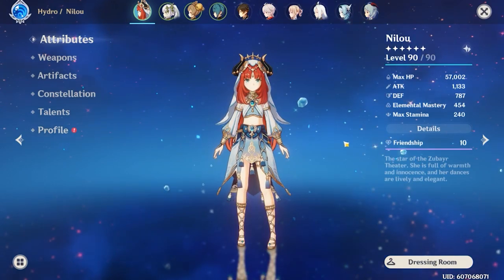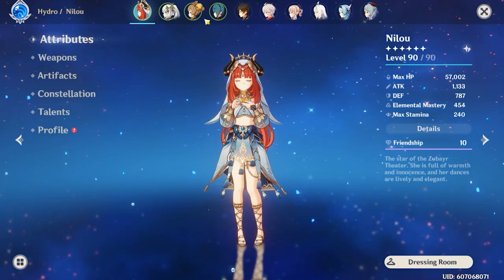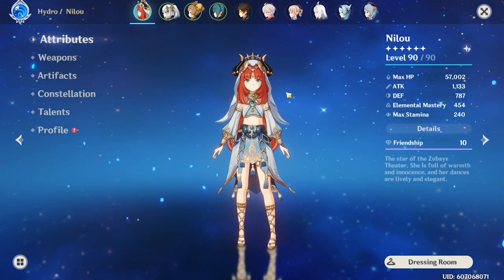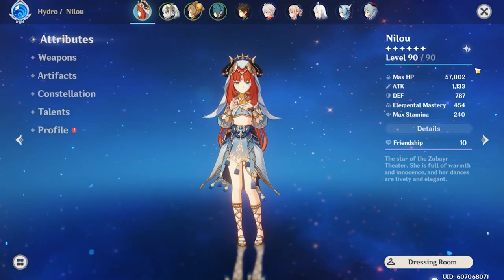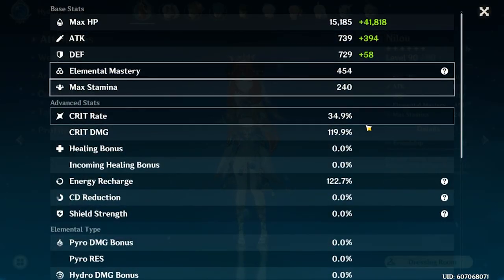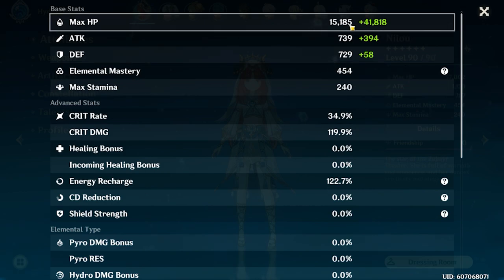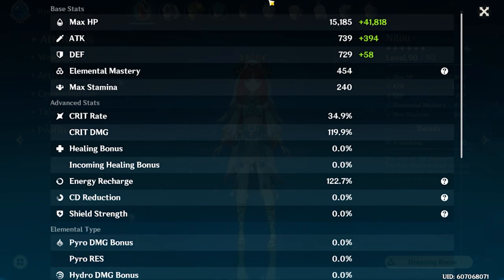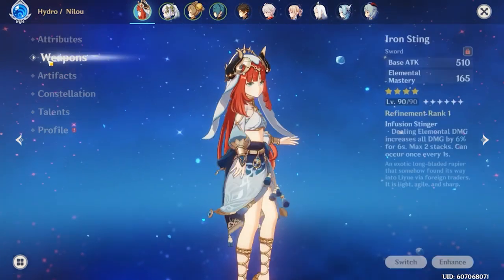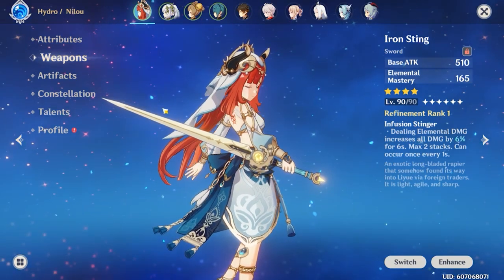Here are Nilou's stats — this is what I'm running. As you can see she has 57k HP; the reason it's super high is because I have hydro resonance, so roughly she'd have about 55k HP. You may notice her EM as well as her HP is quite high. Crit ratio isn't the biggest deal, because as we'll get into, all that really matters for Nilou is stacking as much HP as possible, with elemental mastery also helping.